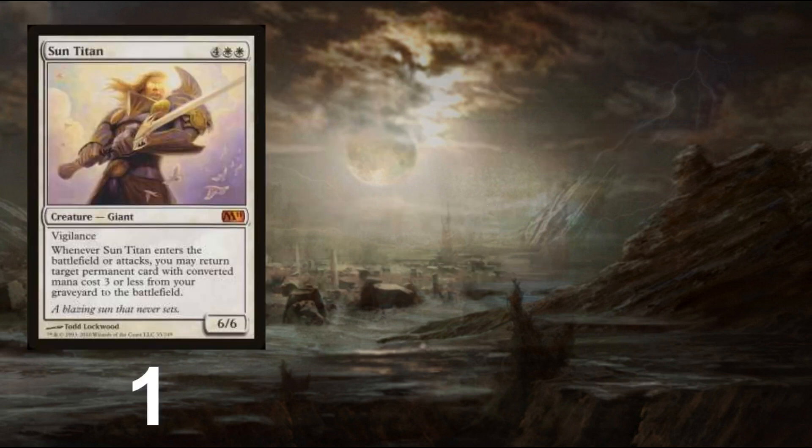First we start with the Titan — well, maybe not the Titan, but a Titan — in the form of Sun Titan. As a singleton, the deck doesn't count on seeing the 6-drop value card to win the game, but it can help a lot versus midrange grind matchups, or if it slips past counter magic versus control.